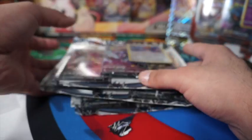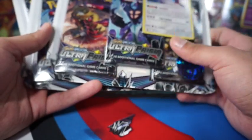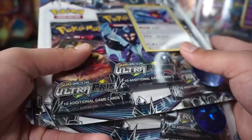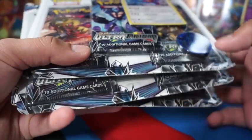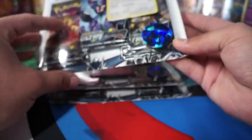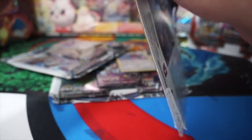Welcome back to Resville Trainer. Today we're opening up Ultra Prism three blister packs — nine of them total. They're all the Porygon-Z blister packs. Found these when I found the Burning Shadows blister packs at Target. First one — actually I might just edit and open all of them at once.